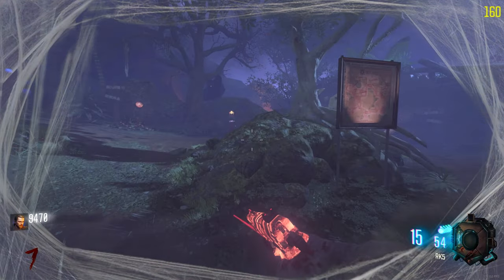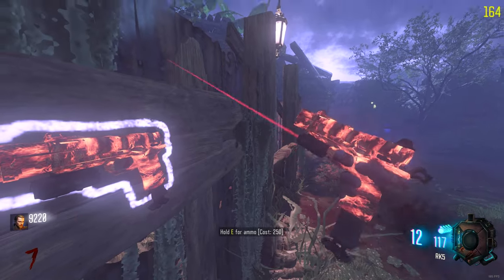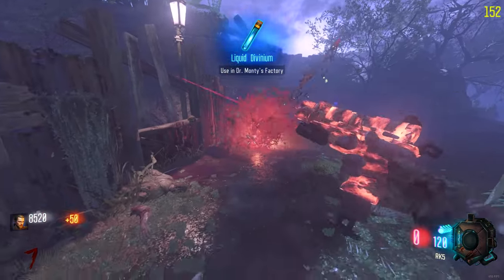Once the max ammo round starts to spawn in, you'll want to run over to the RK5 and continually shoot the gun, then buy ammo for it, and just repeat this until you get the Liquid Divinium.